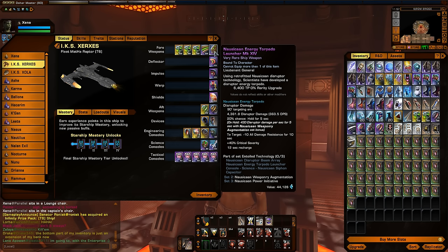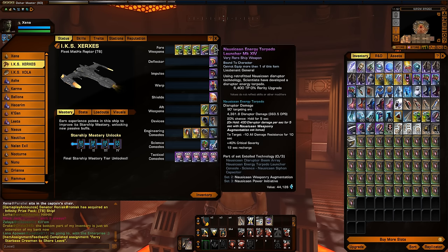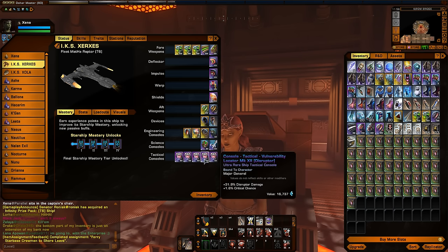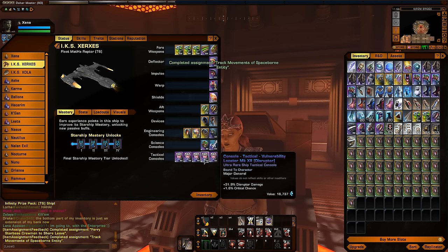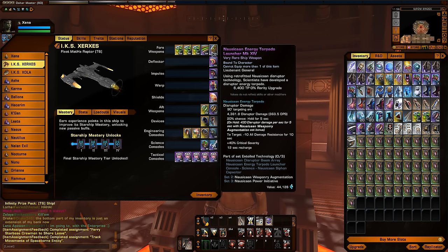You might be wondering what's so great about an energy torpedo. Well, the way most torpedoes work in Star Trek Online is they're all based on kinetic damage — it's a different damage type, buffed by different tactical consoles. For these energy torpedoes, since they are energy-based, not kinetic, they actually are buffed by your tactical consoles that buff that type of damage. For example, I have vulnerability locators that buff disruptor damage. Since this is my KDF character, I have a fully disruptor-based build here. Those consoles will also buff the Nausicaan energy torpedo because it is considered energy damage rather than kinetic.